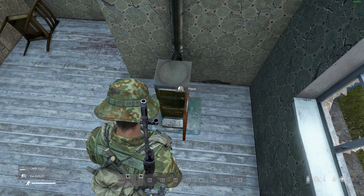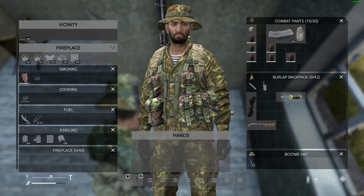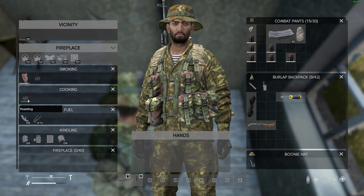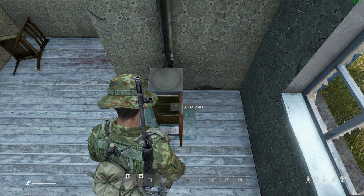Now remember, that's just tap, not hold. If I hold, I'm going to eat this raw meat. So let's place that in. Now if we look in our vicinity inventory, you'll see there is the fireplace complete with, in this case, two smoking racks, a cooking rack, and the places for the fuel and the kindling.